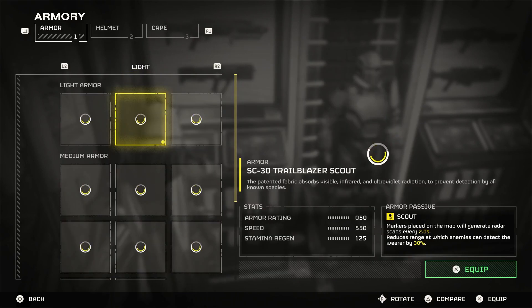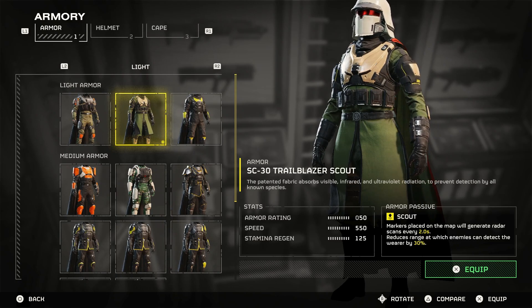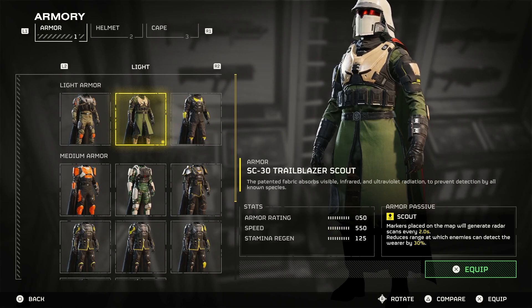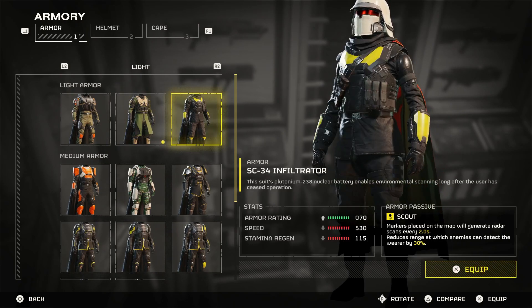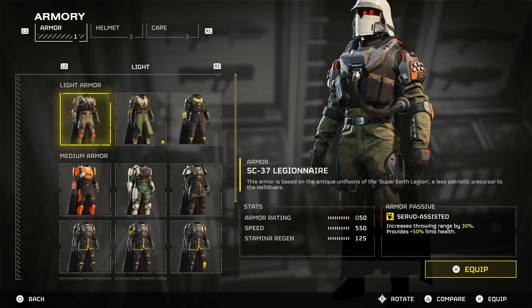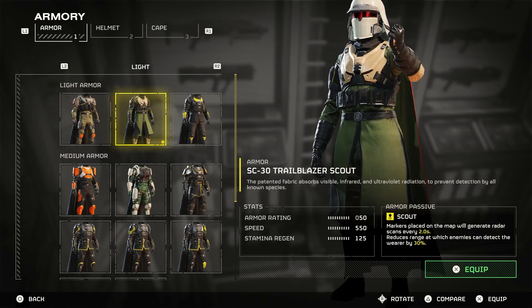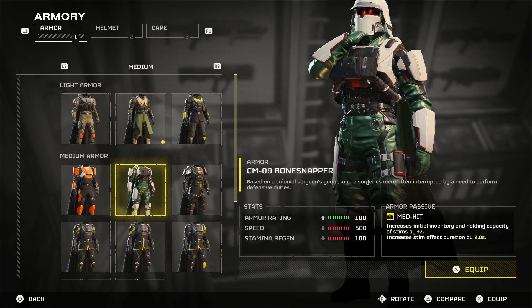Going into my particular armory here, I'll just show you what I've got. For the light armors, you're looking for the reduced armor rating because you want the speed and the stamina regeneration. I've also got one that has more throwing range and limb health, as opposed to one where I can get scans on the map and a reduction in detection range.